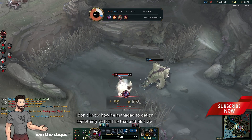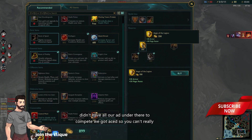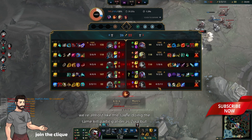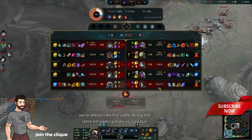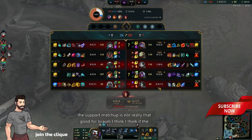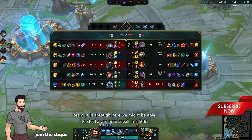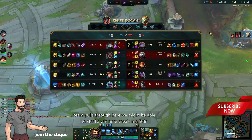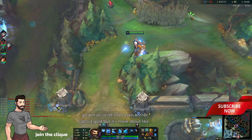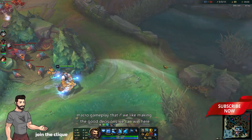I don't know how he managed to get onto me so fast, and we don't have all our items to compete. We got aced. We're almost doing the same kill participation as Zyra, but she's definitely doing more damage and more plays — so it is kind of bad. The support matchup is not really that good for Braum. But I think if the team pulls through, we might be able to sneak in a little win. They have more gold than us, so it's more about macro gameplay — making the right decisions.